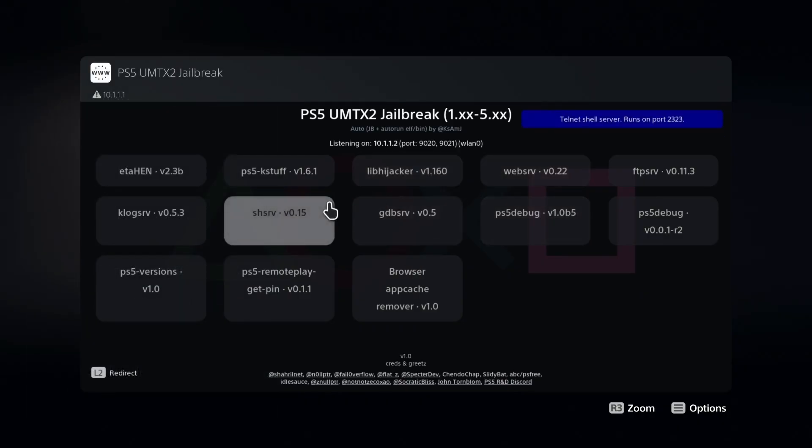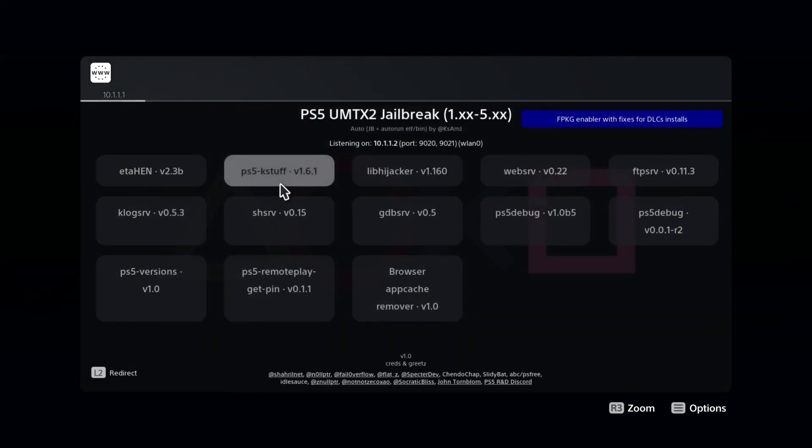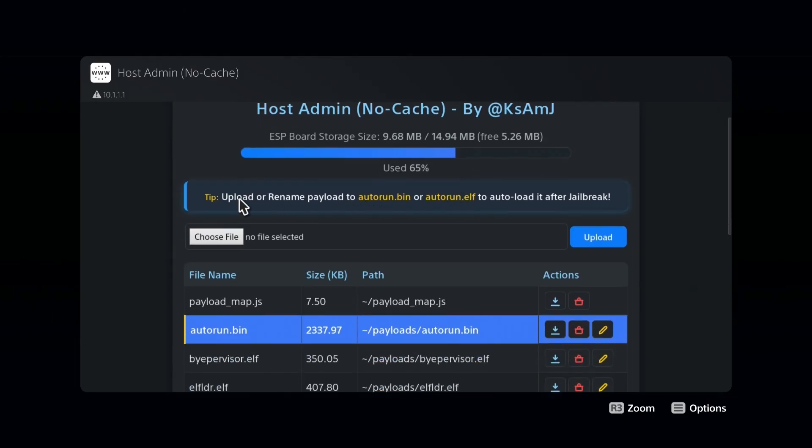As I mentioned in previous videos, hovering now shows descriptions in the top corner, leaving space to add more payloads. You can modify the payload mapping file from the host itself. Let's go to the file uploader — press L2 and you can see the address for the admin page. As you can see in the new update, there is substantially more space added — about an extra three megabytes that was wasted — so you now have almost 5.26 megabytes free. There's a progress bar and a tip shown here.